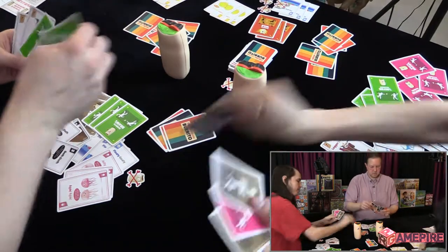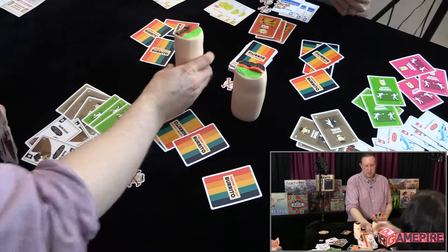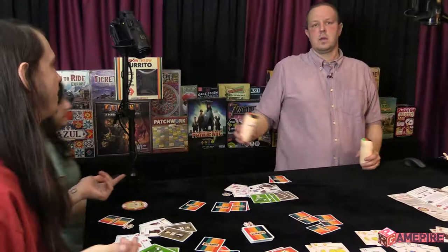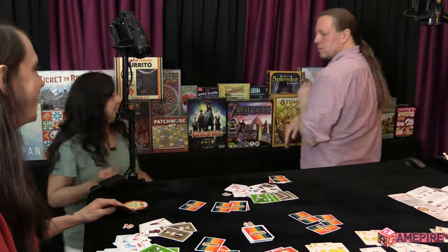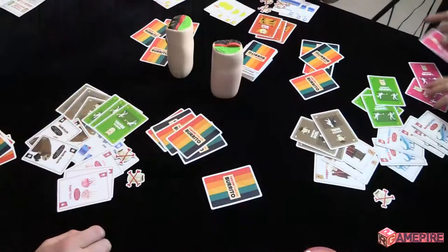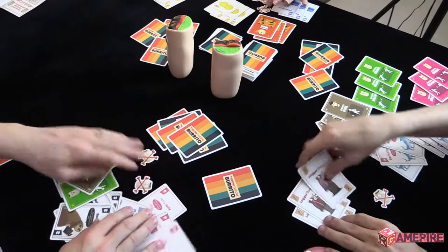Three, two, one — go. Duel! All right, who do you want? Count it down, Eddie. Three, two, one burrito — I got you first. You hurt my hand, you should take the minus. Let's count the cards. One, two, three, five, seven, minus two is five.